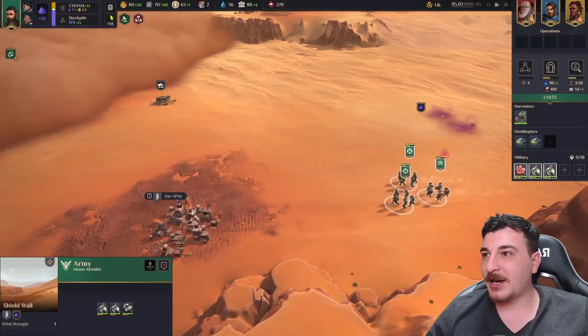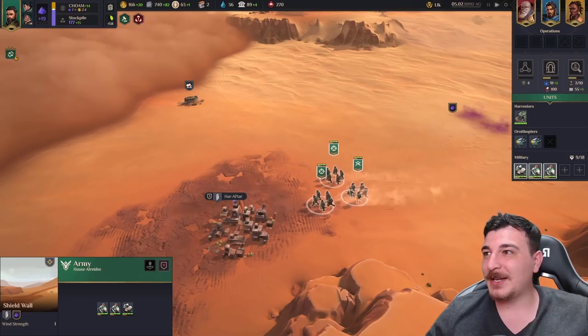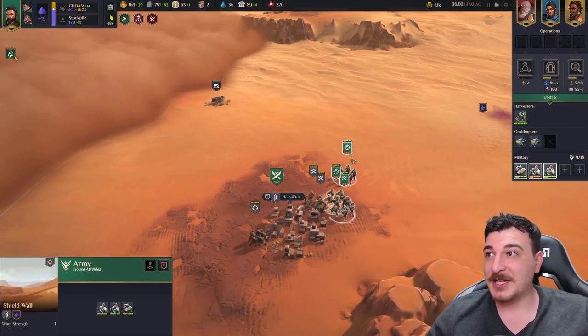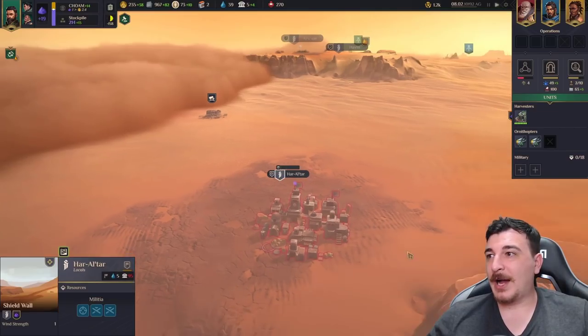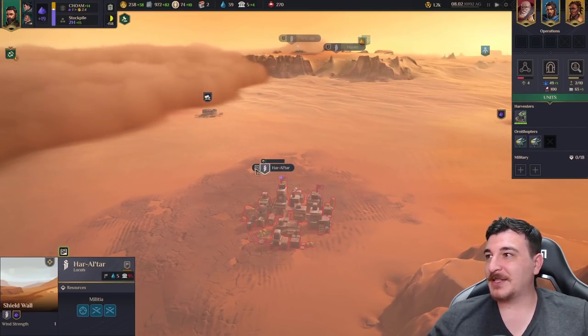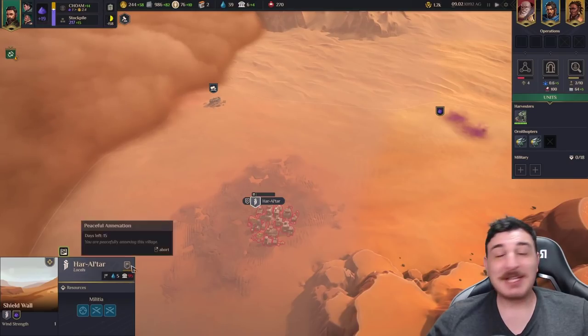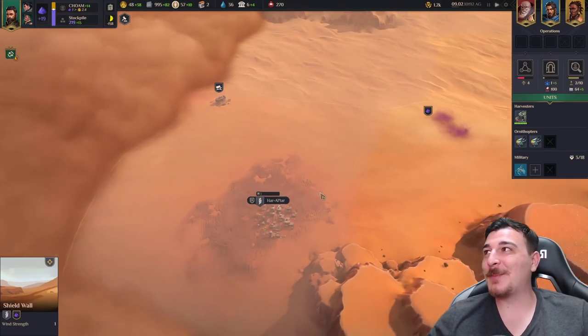My troops are being chased by a sandworm — let's make it to the rocks, hurry up boys! We made it. Now it's time to kill these guys because we need supplies or our troops are going to starve out. I just lost all my units trying to take this place — I killed their units and then my supply ran out, so I'm peacefully annexing this. But I have to build a new army now, so I'm a little bit behind militarily.